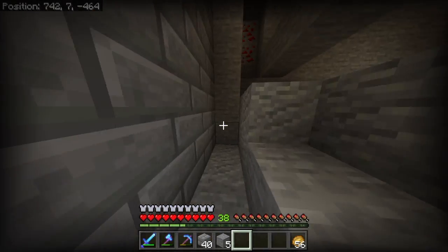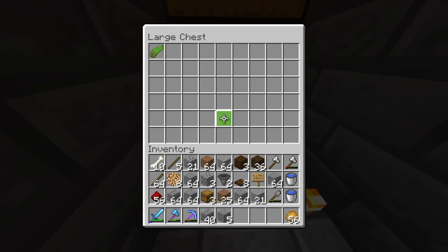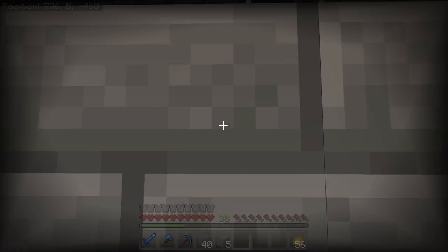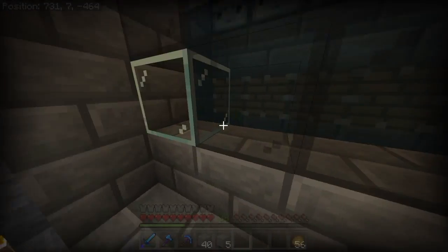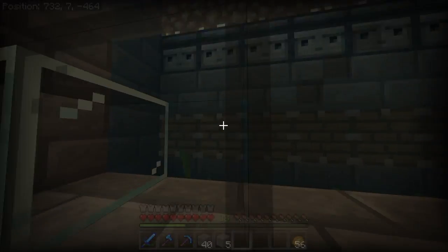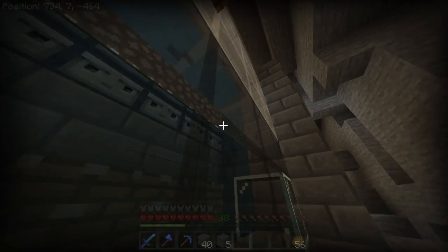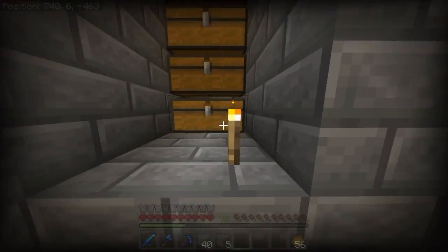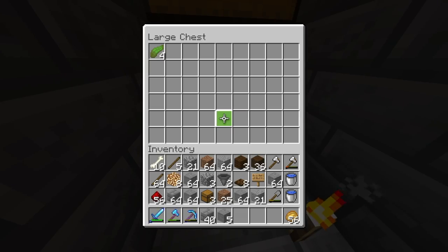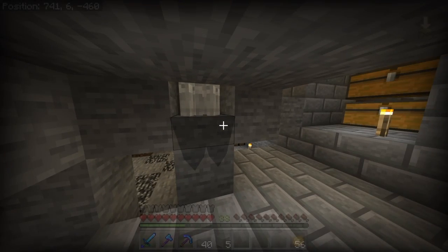I finished the farm — as you can see it's quite big. Here's the storage and here's the kelp. Once it grows to the observer, the observer — well, the pistons will break it, it goes up and comes down way down here. Later on I'm going to add a smelter so I can have extra XP while we're getting here.